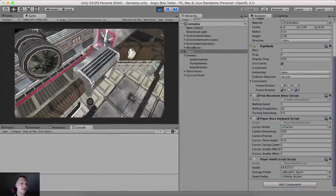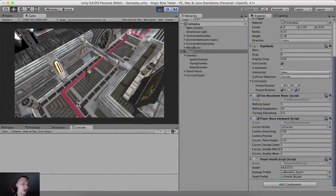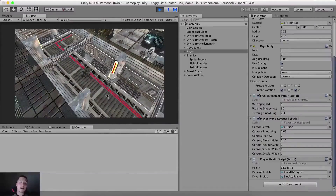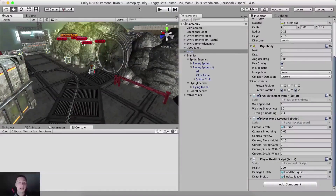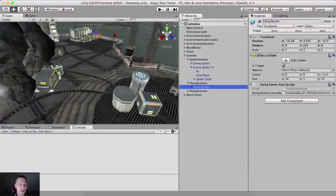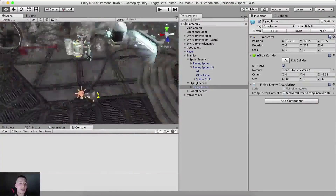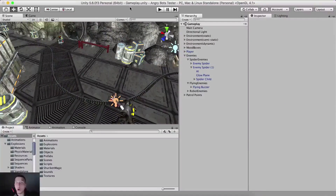So this is the game that we are gonna create. It's an awesome game. You saw the robot shooting at us, the spider robots coming towards us then exploding, and the flying robot circling around and finding us anywhere on the map. When we enter this area - if I select the flying buzzer you see this area - when we touch that collider he will get activated and start searching for us. Overall this is the project, this is what we are going to create.